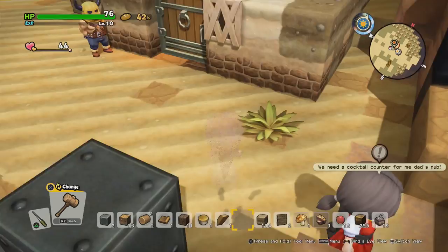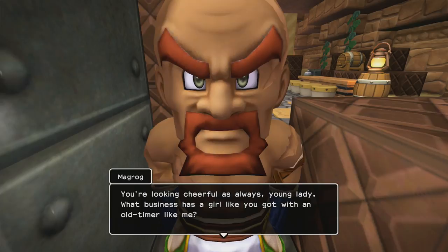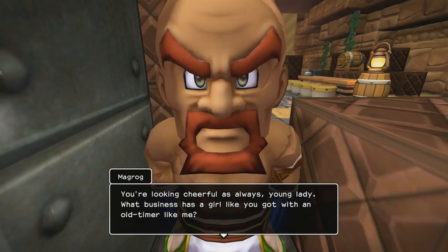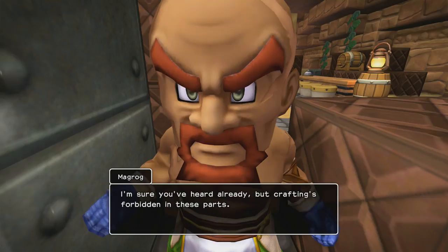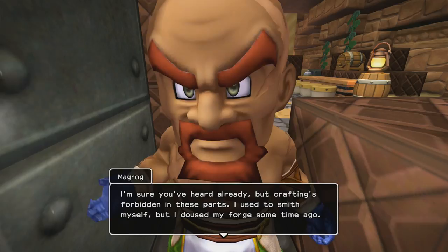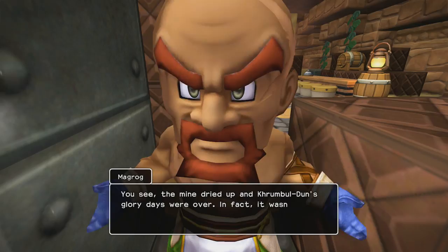Alright, let's go see if I can talk to Magrog — I'm sure he knows a thing or two about making cocktail shakers. You're looking cheerful as always, young lady. What business has a girl like you got with an old timer like me? We must talk trade secrets. So you want me to make a cocktail shaker for the pub but you don't know how to do it? I'm sure you've heard already, but crafting's forbidden in these parts. I used to smith myself but I doused my forge some time ago — probably by force, right? I'm sure you wanted to keep making stuff, so that's unfortunate.